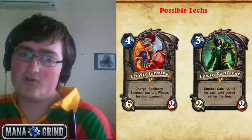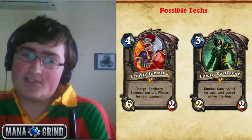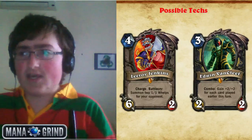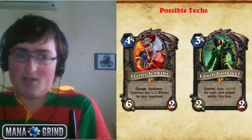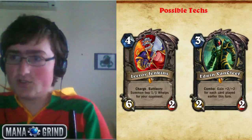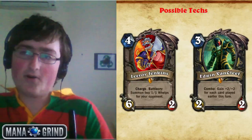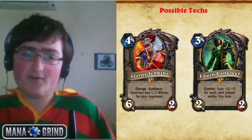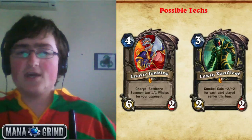For burst damage and win conditions: Leroy Jenkins is used as a huge piece of burst damage and can even get over taunts. It's 6 damage straight away — combined with an Eviscerate it's a Pyroblast for 6 mana. You can use it to get over an Ancient of War by dealing with the 1/5 token with your hero power and then getting in with the rest of your minions. It's a very powerful 4-drop, mostly used to close out the game but also useful against large stuff.